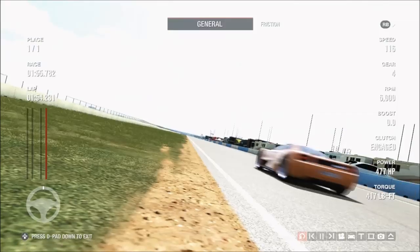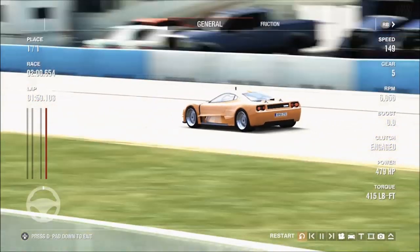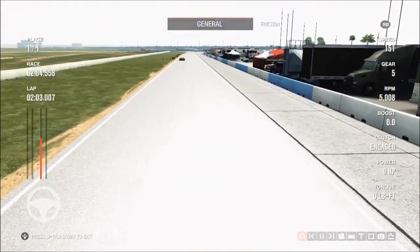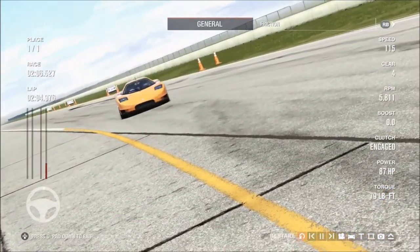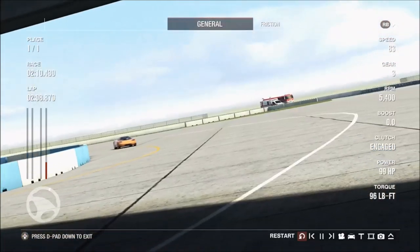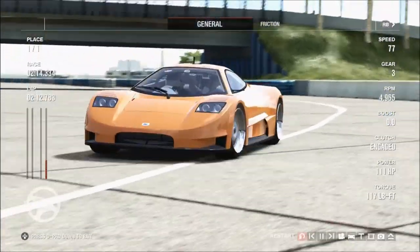It kind of feels like a Noble M600 on steroids after an extreme weight-loss diet. It's ultra-lightweight — you can make it actually one of the lightest street cars in the game. And even stock, you're literally only looking at 940 kilos for this car. That's insane — actually close to the weight of some Le Mans prototypes.